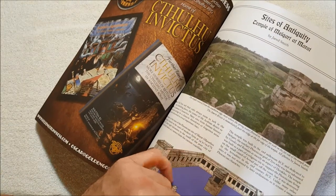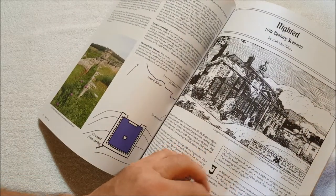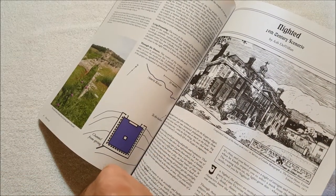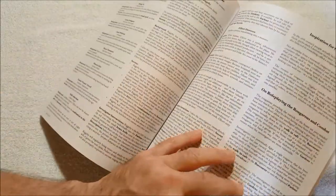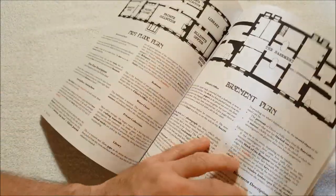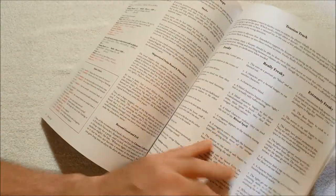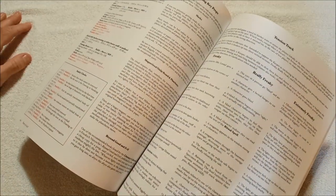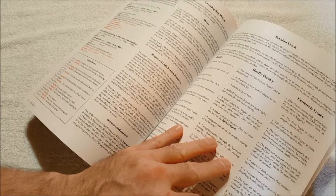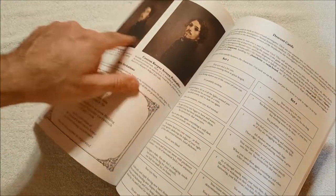'Sites of Antiquity: Temple of Milkhart at Marat' — a 19th century scenario, very cool. This also looks like it's statted out for Call of Cthulhu and Trail of Cthulhu. Then there's something called 'The Tension Track' — that's interesting — and 'Paintings and Photographs.'